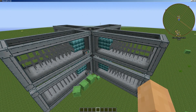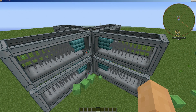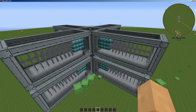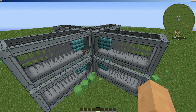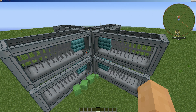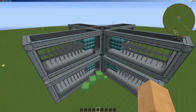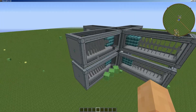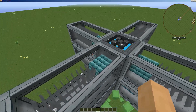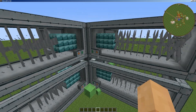Something worth noting if you plan on hooking these up to MFR lasers: I believe each drill takes 20,000 RF per tick, so you can have one reactor per drill — though I'll have to look that up. Anyway, this is probably the best Big Reactor setup out there. You can obviously scale this up, hook it up with MFR lasers, and make it ridiculously efficient.